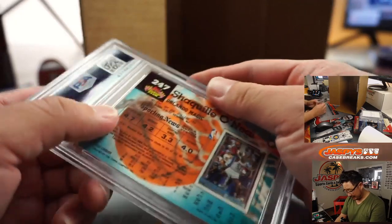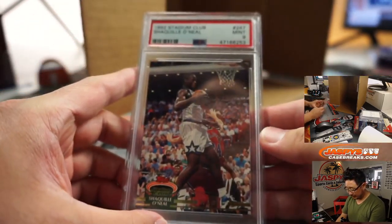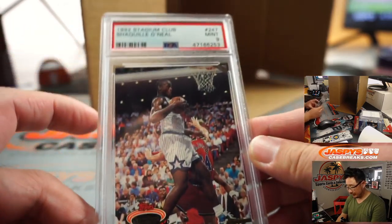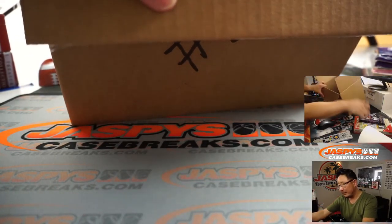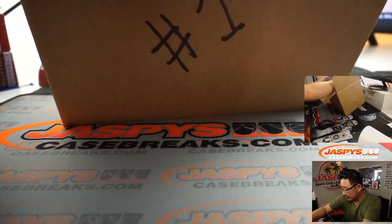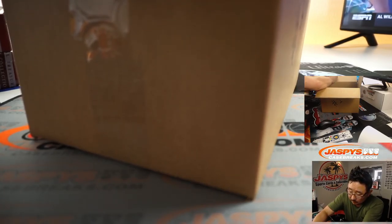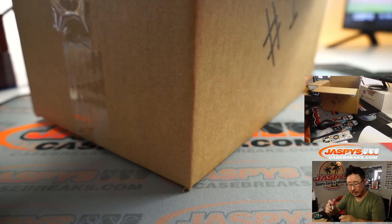Look how young he looks there, and skinny. That's pretty strong. Is that a rookie Shaquille O'Neal? It is — 1992. There's a little draft pick stamp right there on the bottom. Nice, that's really awesome. Congrats Gary. Check your email for that break credit — it'll be an automated email from our website. Check your spam folder if you don't see it. Archives on the bottom. Alright, another excellent box. I've got Gary's name on here. Thanks, Gary. Congrats.